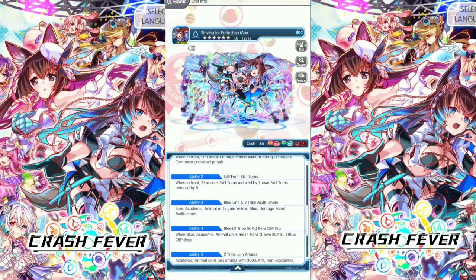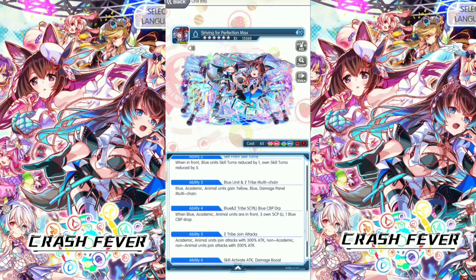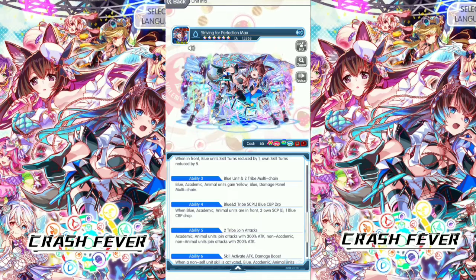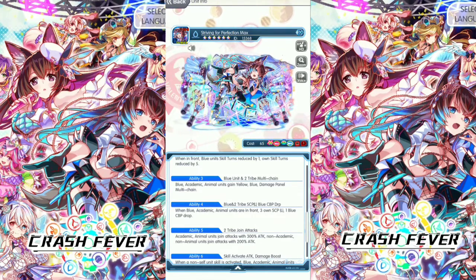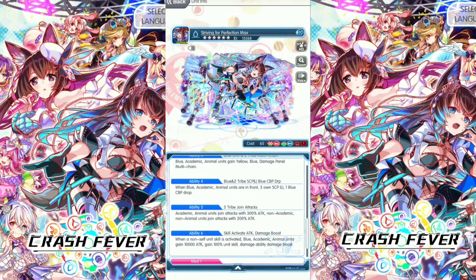Ability 3: blue academic animal units gain yellow, blue, damage panel multi-chain. Ability 4: when blue academic animal units are in front, 3 own SCP large, 1 blue CBP drop. Ability 5: First Class — academic animal units joint attack with 300% attack, non-academic non-animal units joint attack with 1,200% attack. Nice, quite a high joint attack here.